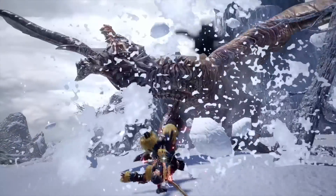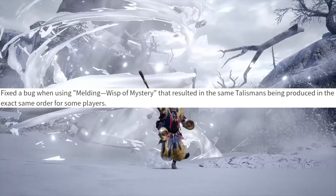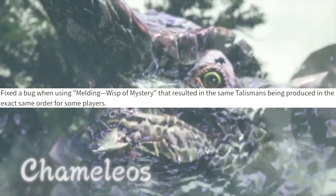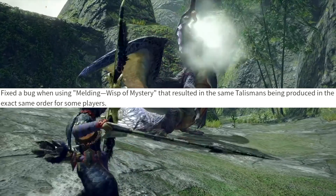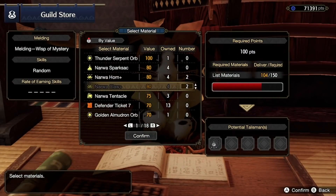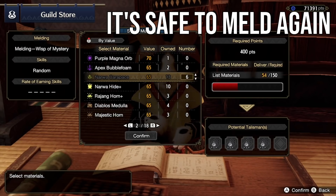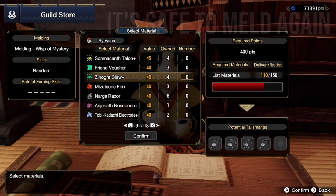For our last things, a few important details. First, the talisman bug is apparently fixed. Some players had been holding off on melding talismans because they were getting the same talismans in the same order and wasting materials. This is now apparently fixed, so you can go ahead and start melding again if that was a problem for you.